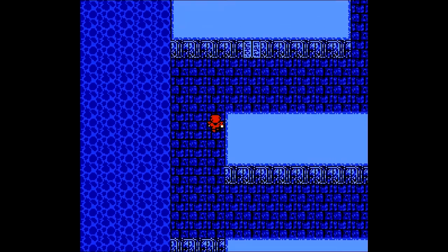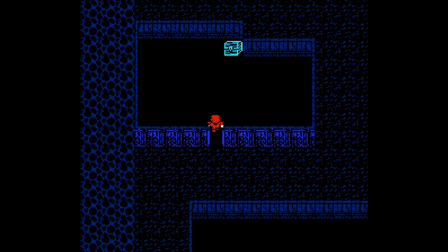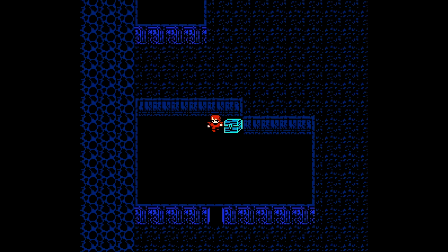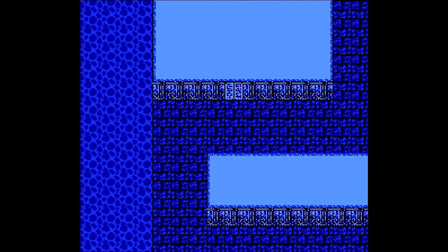If we head over here, we'll come across a room with an unguarded treasure chest. Inside we have about 10,000 gold, which is pretty good. So let's head back to that intersection.